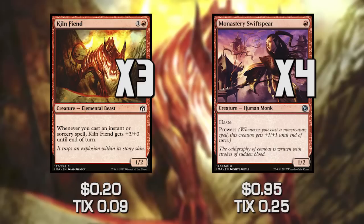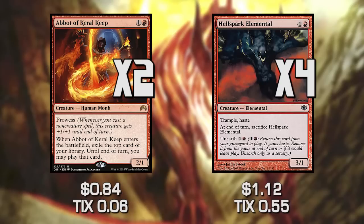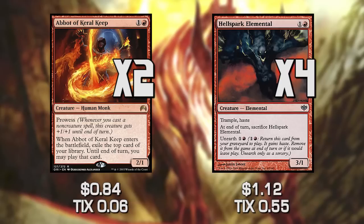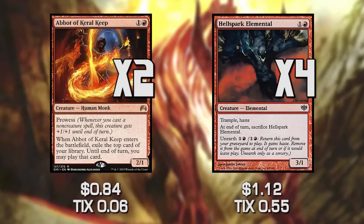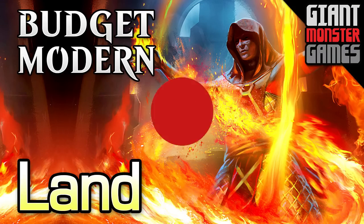Our next two creatures are Abbot of Keral Keep and Hellspark Elemental. Hellspark Elemental is a fast aggro creature with haste and trample that can be replayed from the graveyard — swing in, it dies, it comes back and swings again. Abbot of Keral Keep is really interesting because, like Swiftspear, it gets bigger as we play spells. When we play it, we exile the top card of our library and may play that card until end of turn — basically a free card draw. If we're in the late game at turn four or five, we can get an extra card and hopefully hit a Lightning Bolt or another spell, getting two-for-one value.